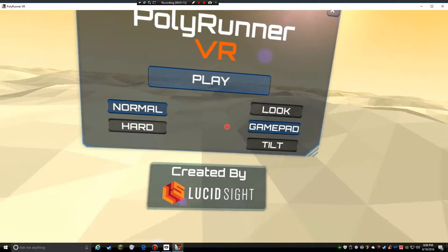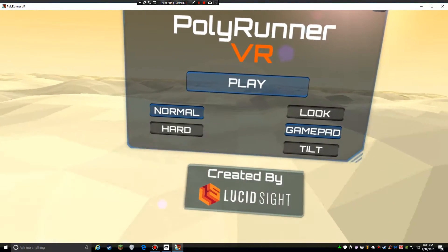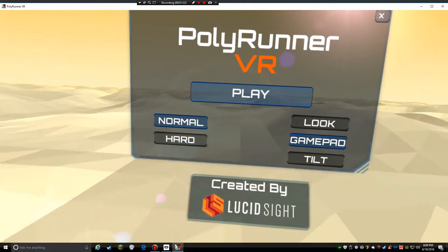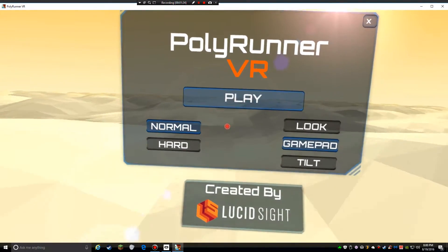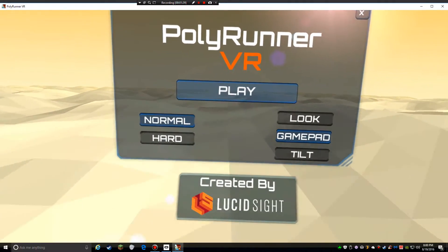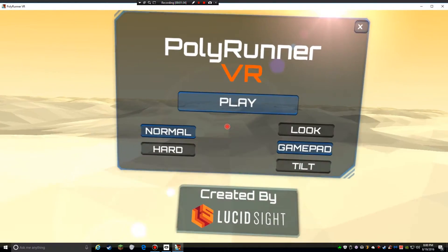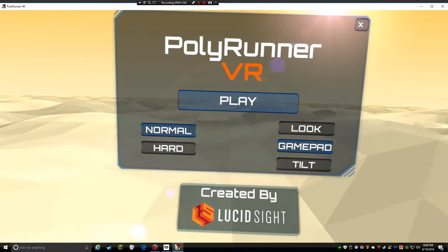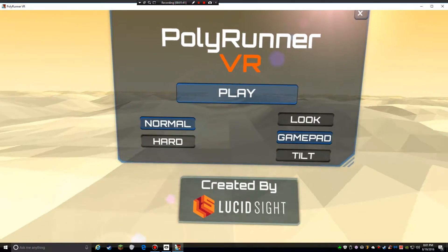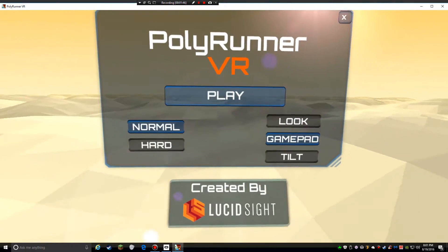On the right we can choose between our control methods. I've had some trouble getting the controller to be responsive. And the other thing I really dislike is — if you look at my screen right now, right below where the play button is, there's a tiny, tiny pointer which I can sometimes make out, but I have to kind of move my head around to try to make it work.